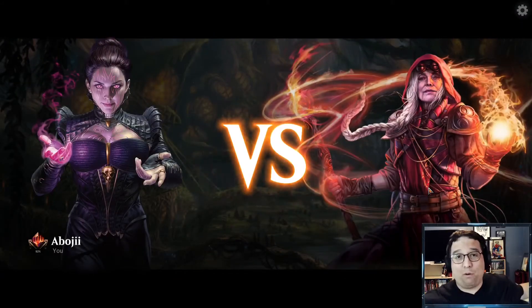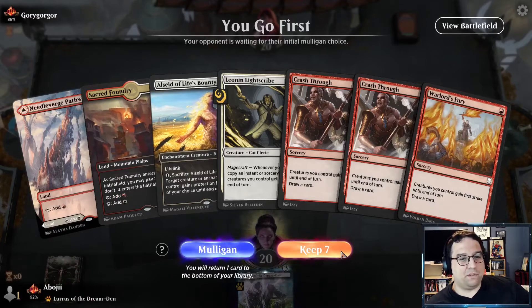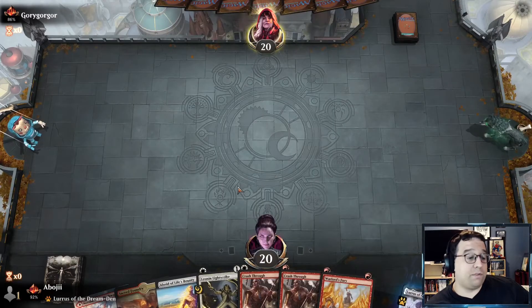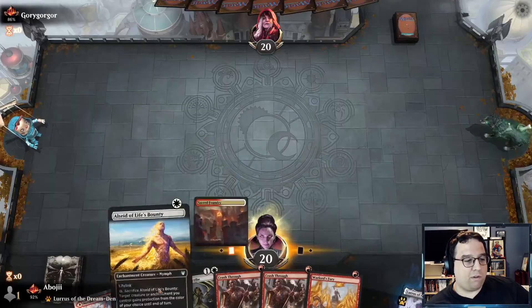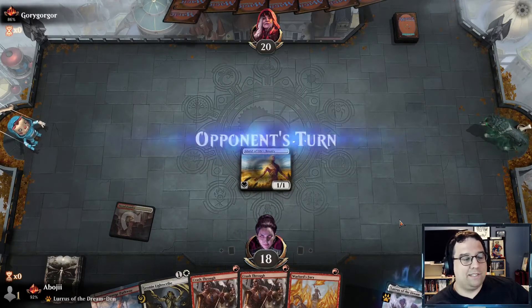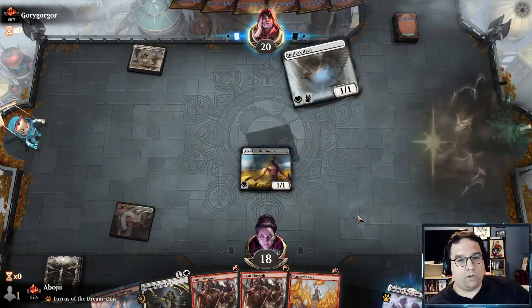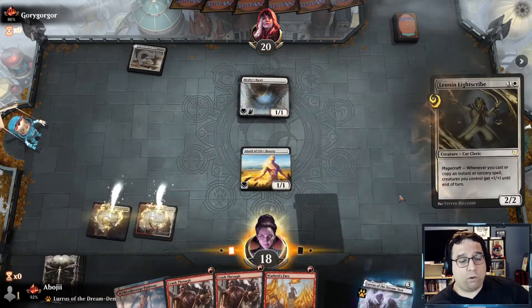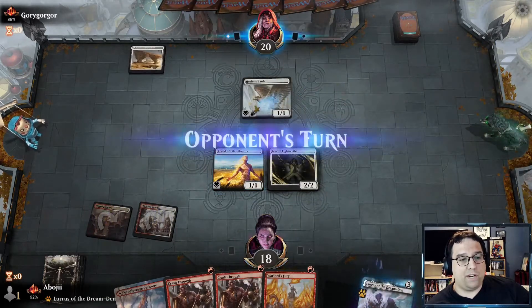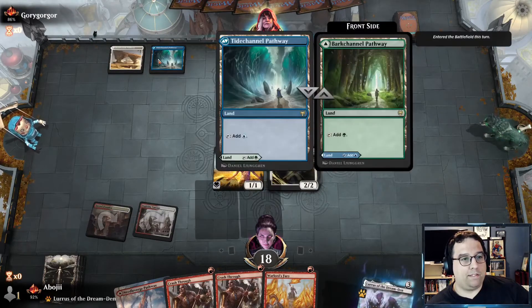Alright, Boros Magecraft in Historic Best of One. Opening hand looks okay — I hope to find a third mana source. I think it's okay to put the Lightscribe out first, maybe it was better to hold it back and go turn two, turn three, but we do draw the land. The opponent is probably on a deck without a lot of interaction, so it's safe to put the Lightscribe out.